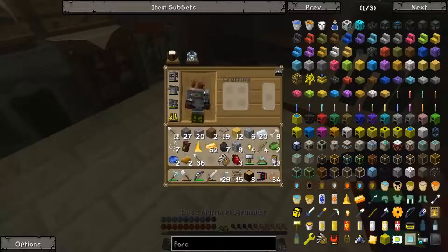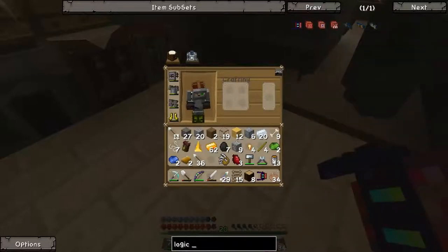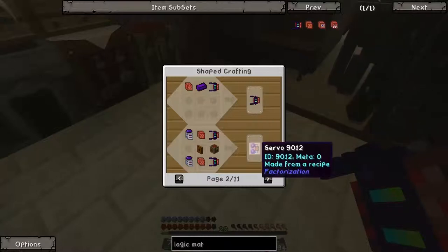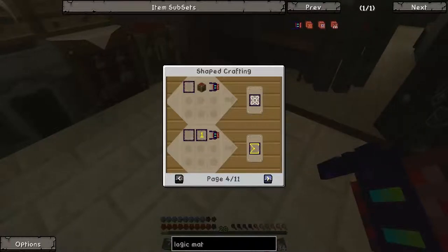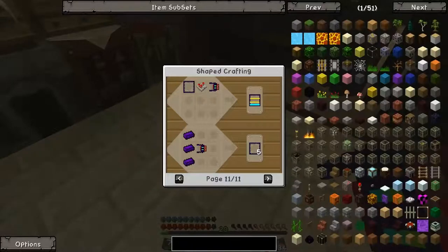Let's have a look at what the logic matrix programmer does, because it sounds very complicated. Logic matrix... it's used for a logic matrix identifier, a servo, set direction, item shift. It all sounds pretty lame to be honest, but it's something that may be nice to have — you never know.